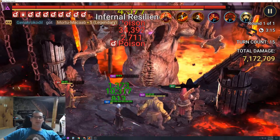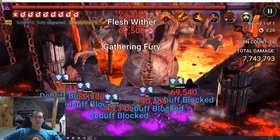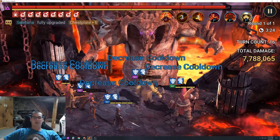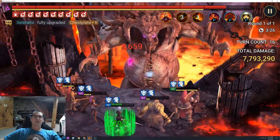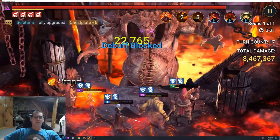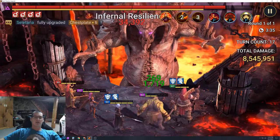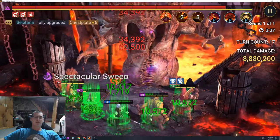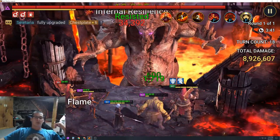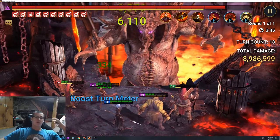The speeds everyone's running at: Pain Keeper is going at 240, Maneater is at 254 or 256, and Frozen Banshee and Othar are going at about 189 — he's 189, she might be 187. Then the slow champion, Acult Brawler, is going at 124.